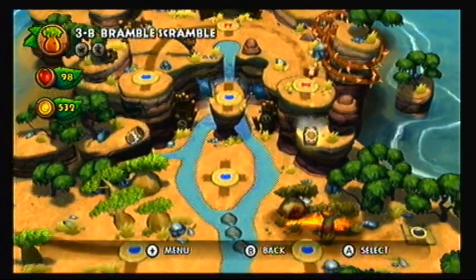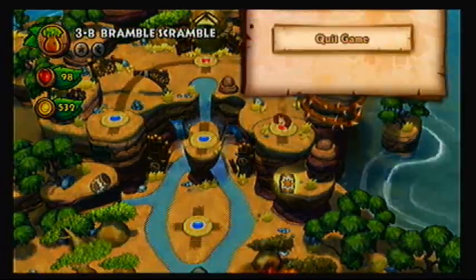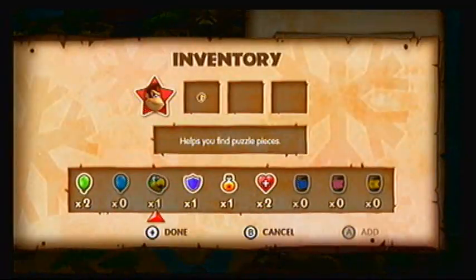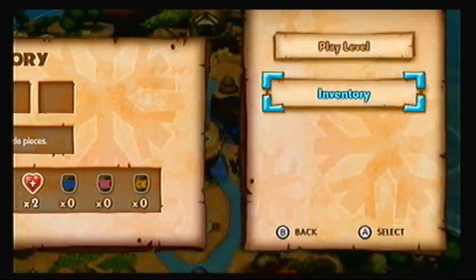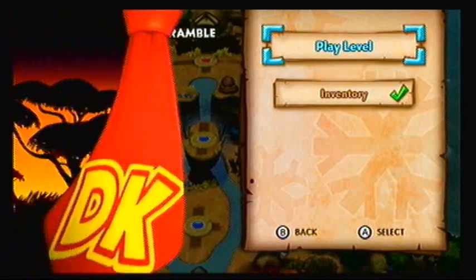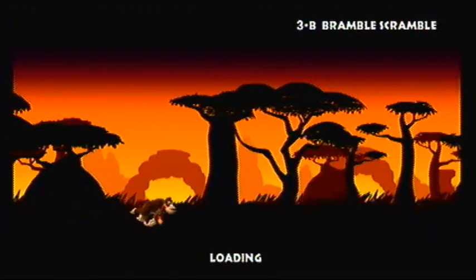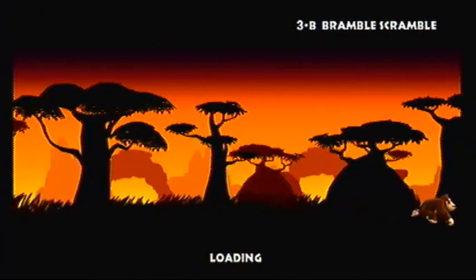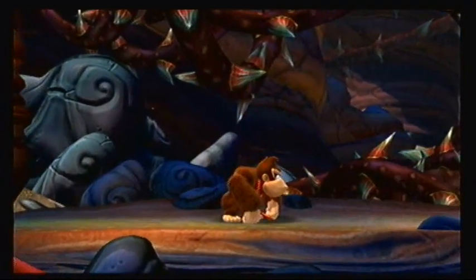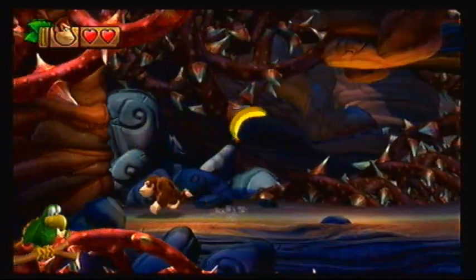We'll head to Bramble Scramble next. Oh, why am I going here? I'll take another Squawks. They're practically inexpensive now, given how much money I have. I can just buy loads more if I want to. You know, they should have put Sticker Brush Symphony in this level. I don't know why they didn't do that.